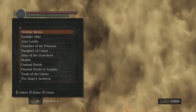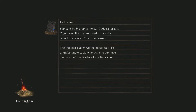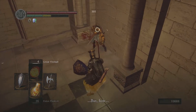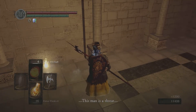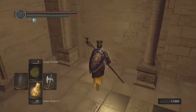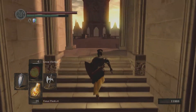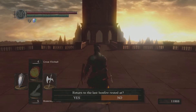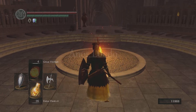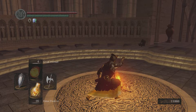Here's an interesting thing: when you walk to the Anor Londo bonfire, because of what we did, the fire keeper there is kind of mad at us. Get ready for a fight. She served Gwyndolin. Now this bonfire can't be lit because we don't have a fire keeper, but we do get another soul, which is good. So not having a fire keeper for this bonfire does suck a little bit, but it's not really a big deal. Let's just bone back. We get a fire keeper soul out of it, which is very good, because we can improve our Estus Flask yet again.